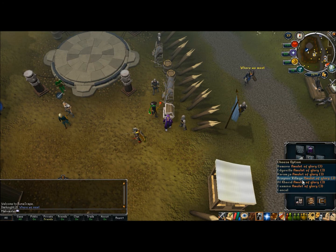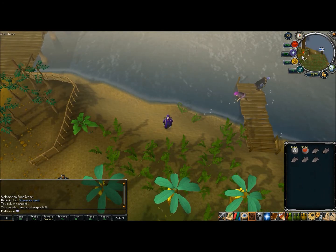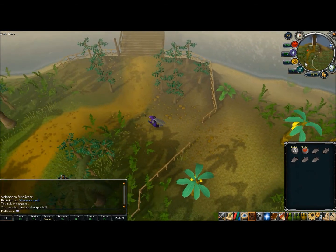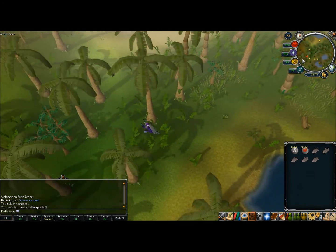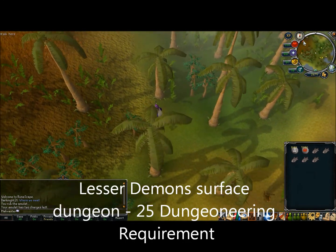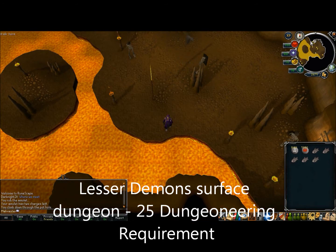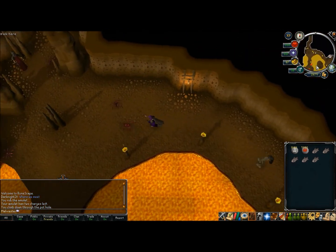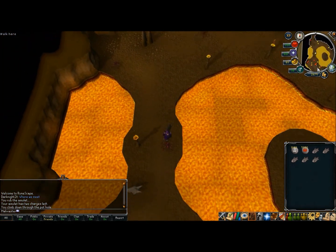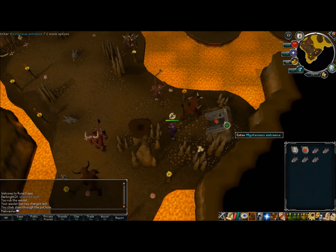In terms of locations, where I'm going is a place on Karamja for lesser demons. Demons are weak to magic attacks, which is why they're a good choice for training with magic, because you can do a lot more damage than on other monsters. Specifically, we're going to the lesser demon resource dungeon underneath the Karamja volcano. There's a 25 dungeoneering requirement, but if you don't have that, there is a group of lesser demons that spawn just outside the dungeon. This area is available for free-to-play players as well as members.